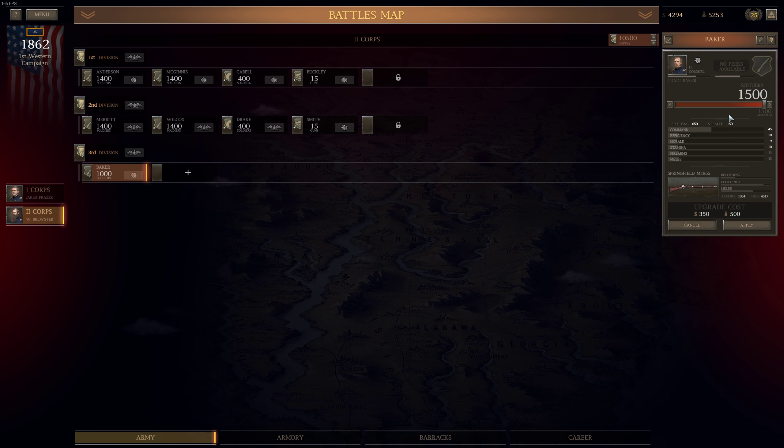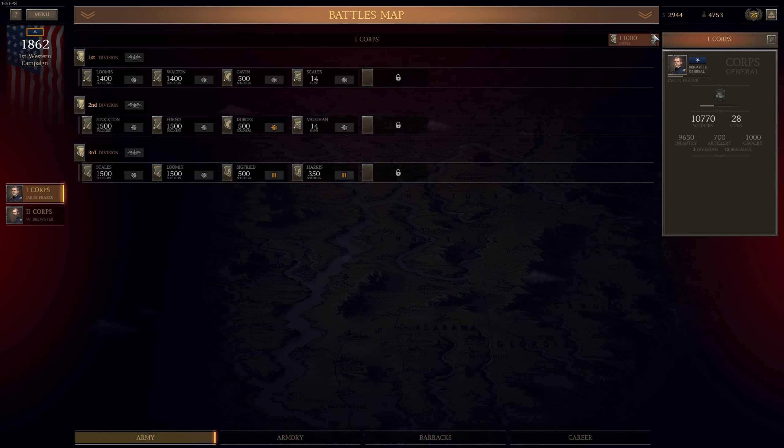We are left with $3,900. So we will assign additional supply — 2,000 for 1st Corp, and as much as we can for 2nd Corp. By doing so we are out of ammunition funds for our army.